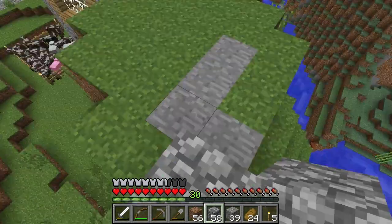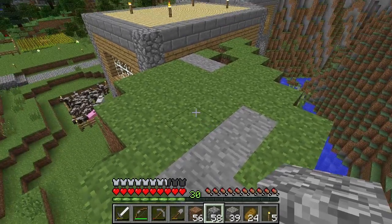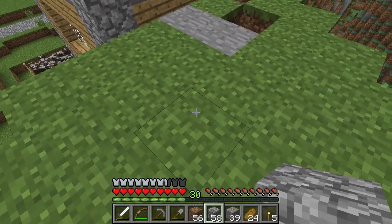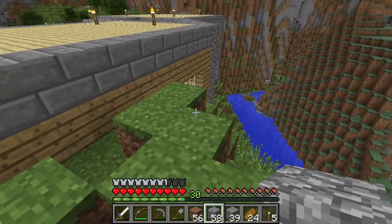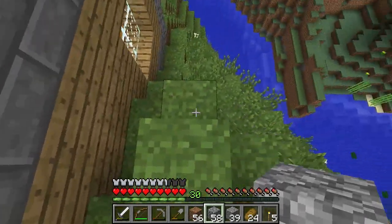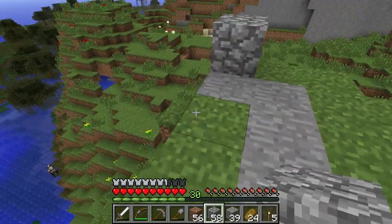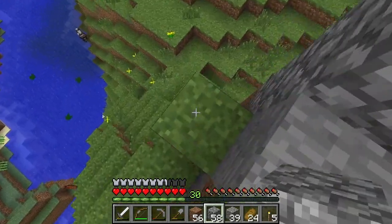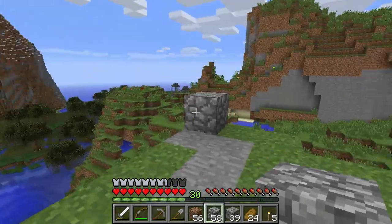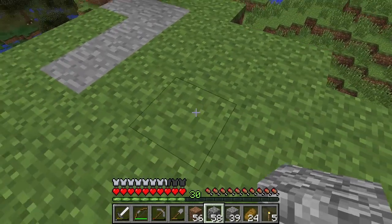So we need room. If these are the bookshelves, the enchanting table would have to be there. There's the enchanting table there, giving this a think. The walls are here, the bookshelves are here, enchanting table there.